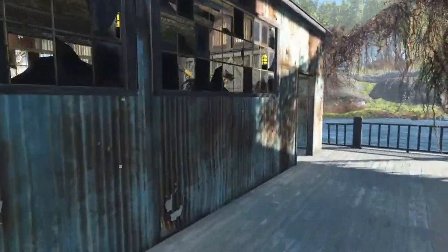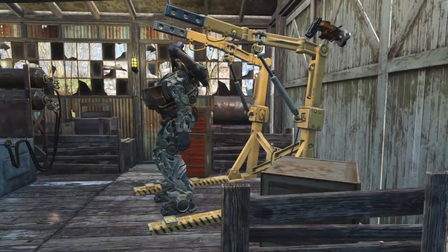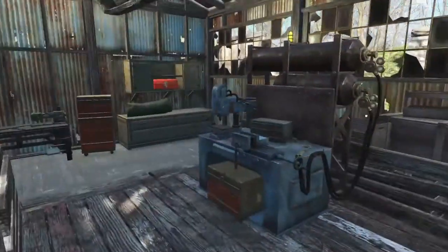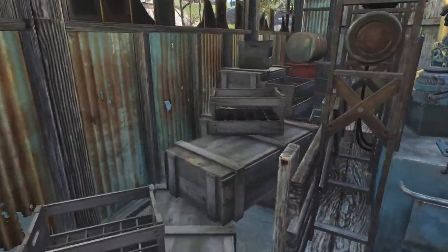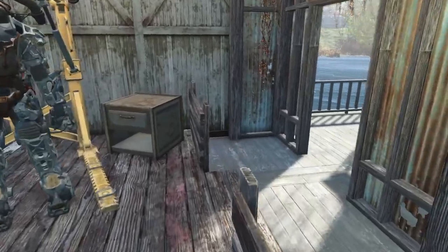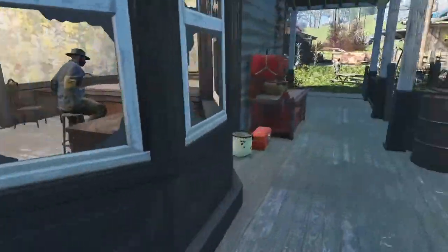Around here is the workstation — a little basic workstation. We've got the weapons workbench and the armour workbench, power armour workbench — everything they could need in here. Got the toolboxes and different bits of storage piled up behind here, so they can come in and tinker with a few things as well.